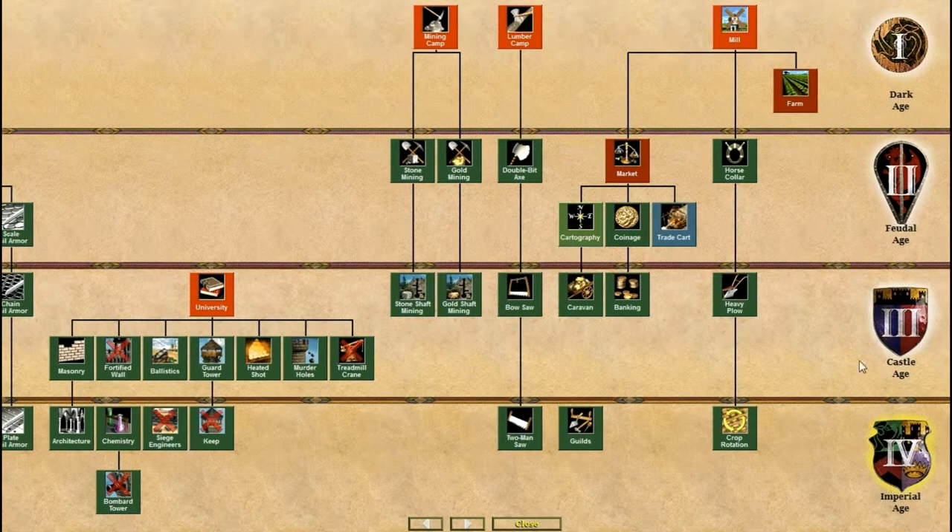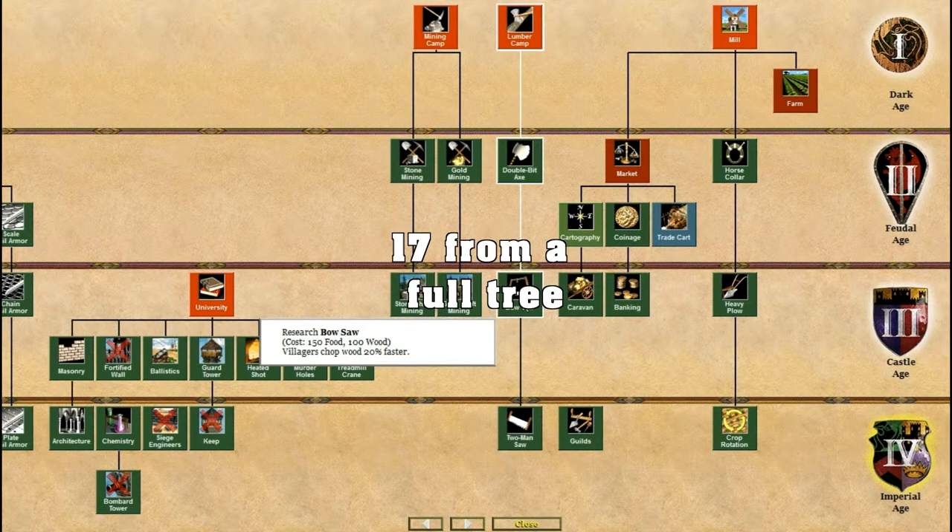They can't have Treadmill Crane, which allows villagers to build buildings faster. But they've got everything else on full, including all the economy bonuses, so they have quite a good economy.